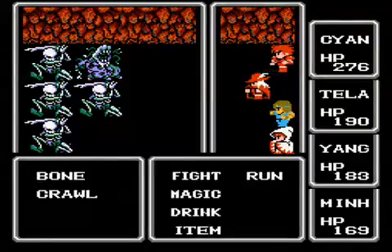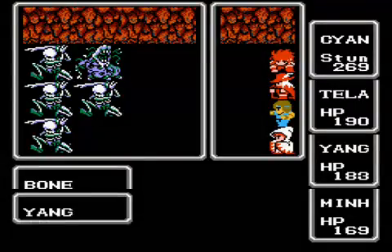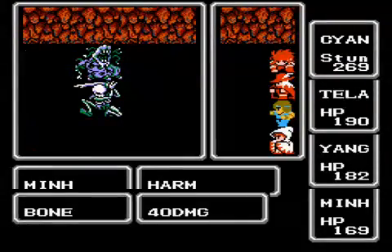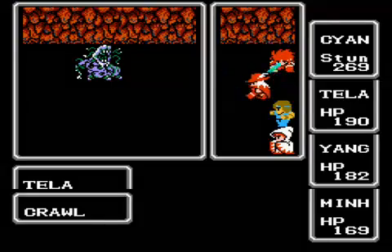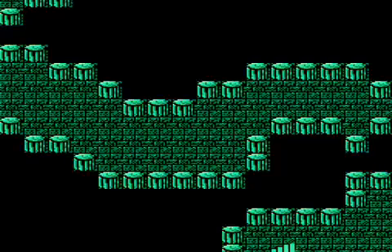We've got a new enemy — Crawl. It's not very powerful, but it can hit eight times. It's very weak, probably only dealing eight damage with eight hits. But it can stun you with its physical attack, almost guaranteed. I'm going to use a harm spell to take out all these bones real fast. Should be a relatively easy fight. And they should take him out. Let's keep going — straightforward path, just look out for the stairs.